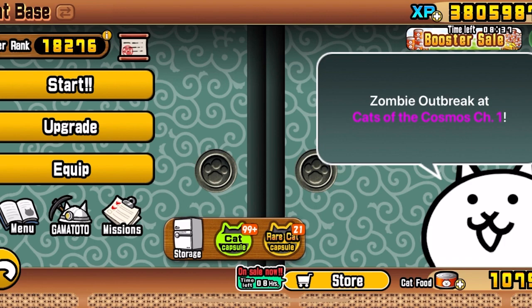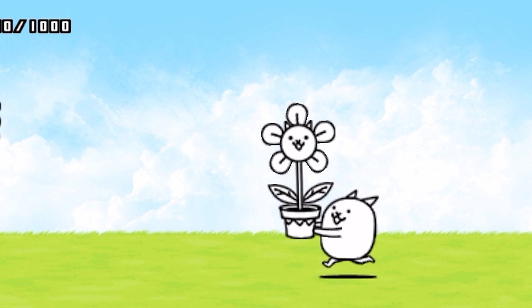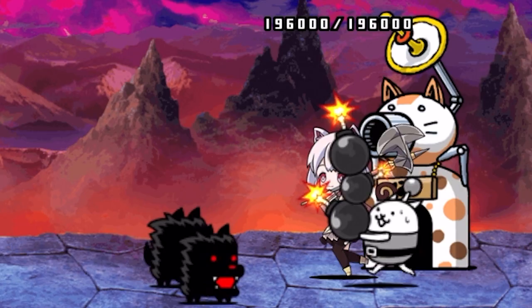Flower Cat is a special unit you can acquire secretly by repeatedly opening the door on the start page. He has a chance to freeze blacks and has a third form that you can get in a particular stage on the 22nd of every month at 2:22 PM. His last form has a 100% chance freeze against black and is useful in many stages.